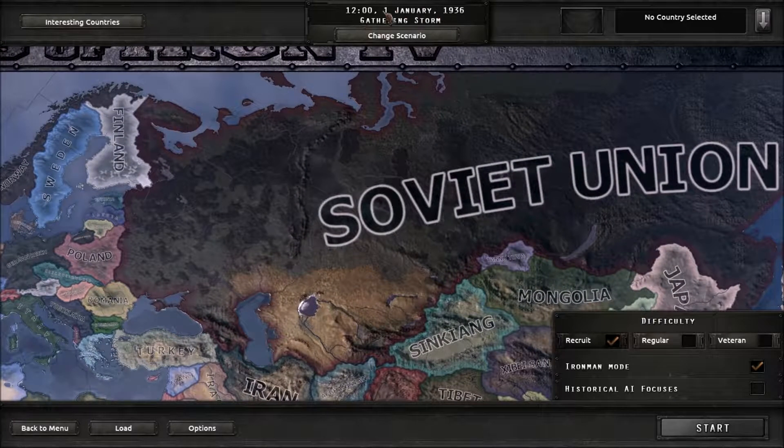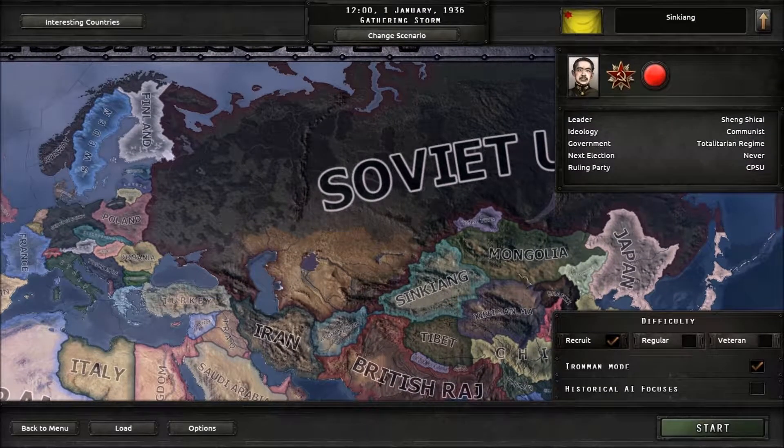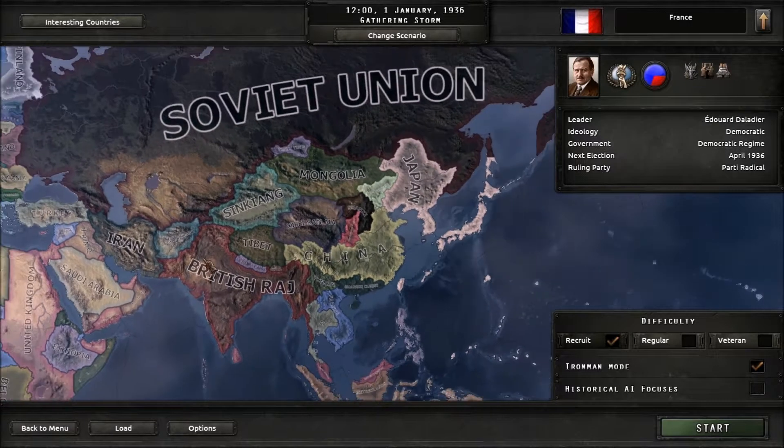It's a grand strategy game that starts in January 1936, and you can literally play as any country that existed in 1936.